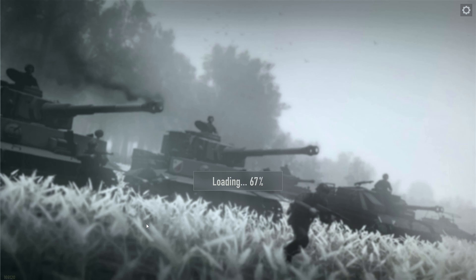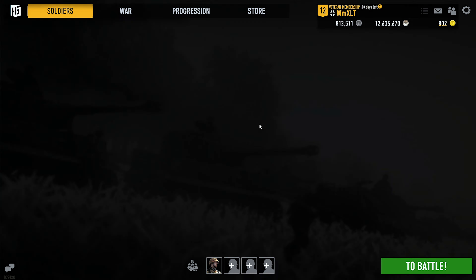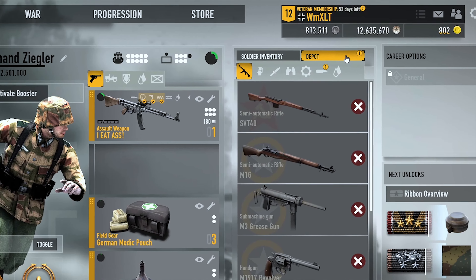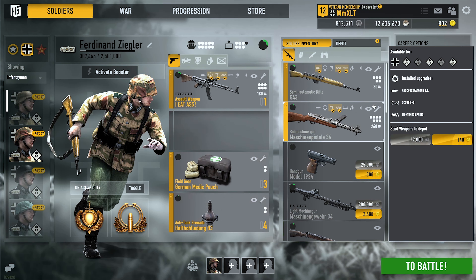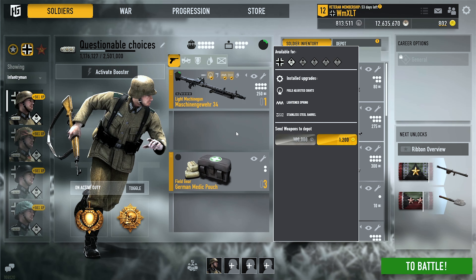Hello and welcome to the new video looking at patch 1.24.1. Once you log in you're immediately greeted by the new depot, which is an insane quality of life change. You can now move any gun for 50% of its cost to the depot instead of having to wait to move the soldiers to the generals. This saves you a ton of time considering you have to grind a lot of fast reloads.